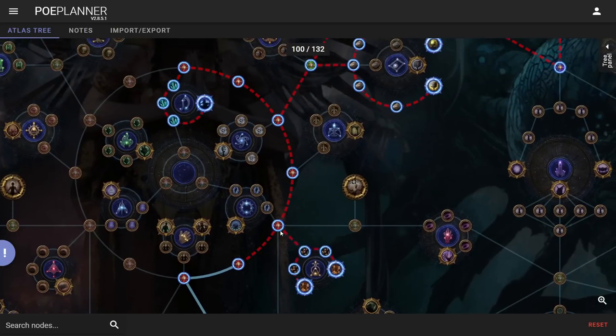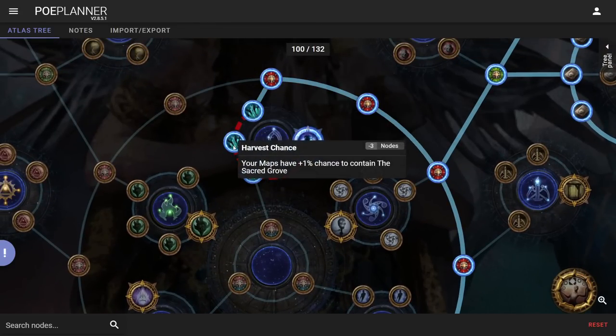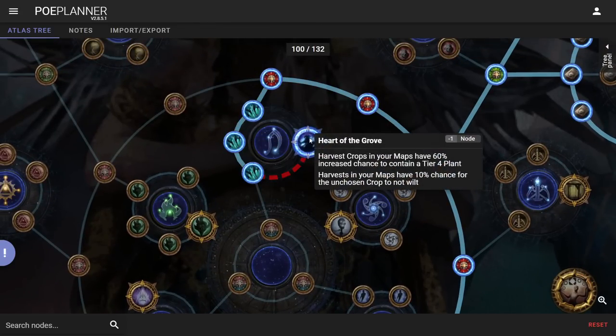Assuming we really enjoy the harvest mechanic, we'll grab the whole Heart of the Grove cluster. I suspect Heart of the Grove will be good money — it has a 10% chance for your harvest not to wilt. Harvest crops on your maps have an increased chance to contain a tier 4 plant, and tier 4 plants drop the keys to fight Oshabi. Oshabi drops infused life force for giga-crafts, so I literally see this as another way to generate currency, even if you're not crafting at that level.